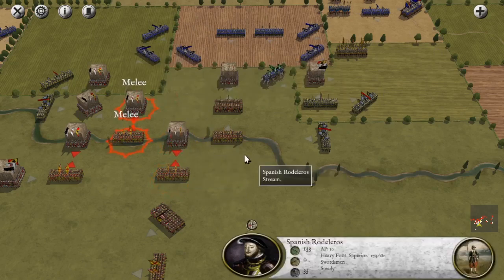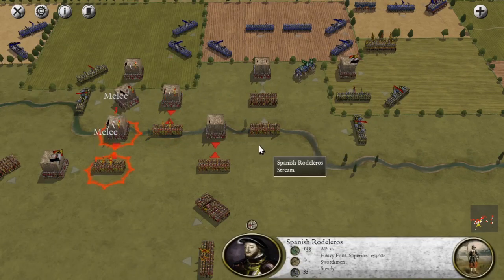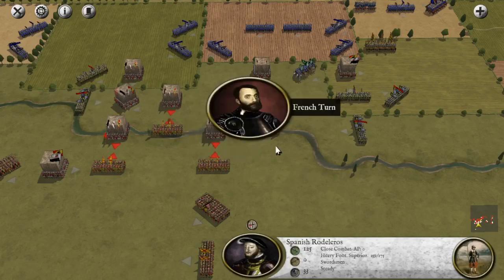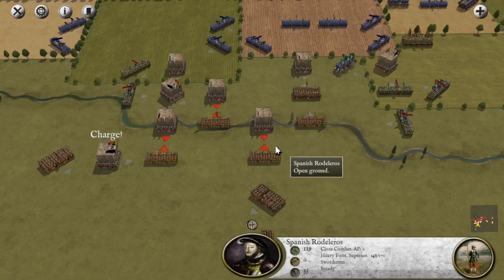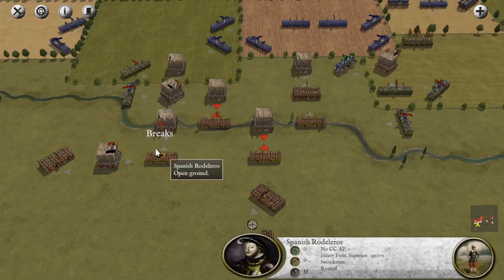This is pretty fair - five losses against five losses, three and four. It's pretty equal. Definitely that guy decided to charge, and that's a flank attack.